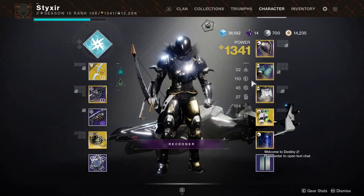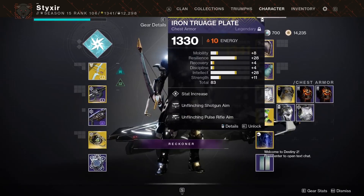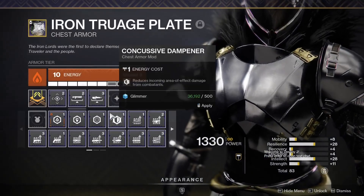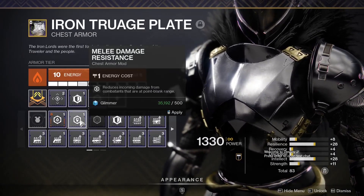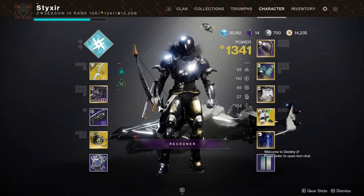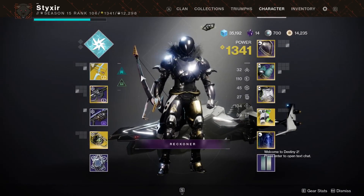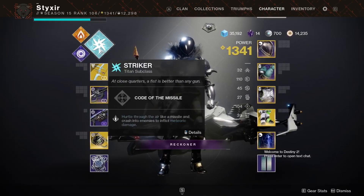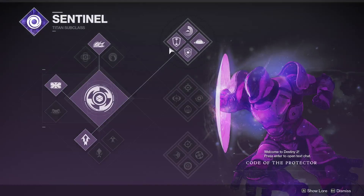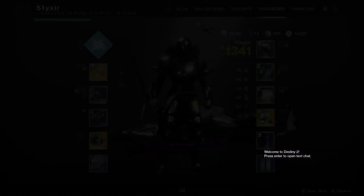I'm going to be using Dune Marchers for this — ignore my 110 Resilience. For your chest piece, for damage resistance, or if you are having trouble by dying repeatedly, I highly recommend running Concussive Dampener. You can either run melee damage resist or sniper damage resist, depending on what you're having the most trouble with. There's also top tree Bubble Titan, which has a melee that gives you health and overshield.